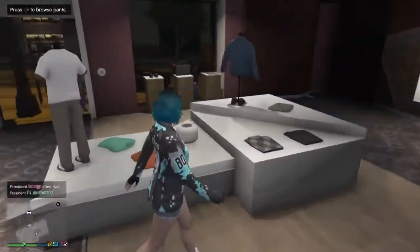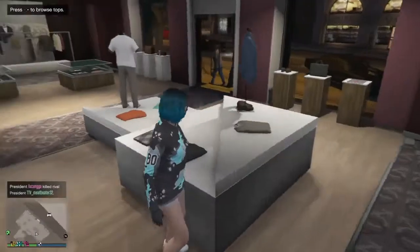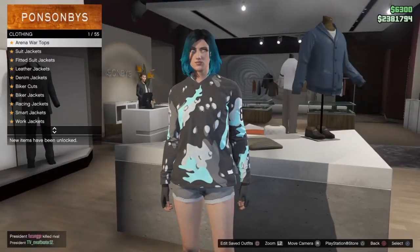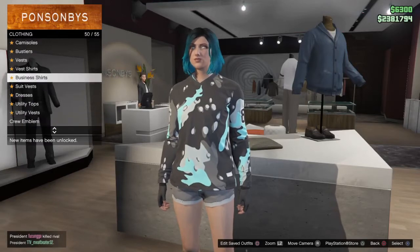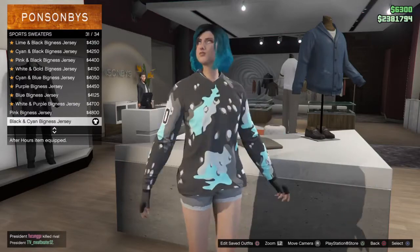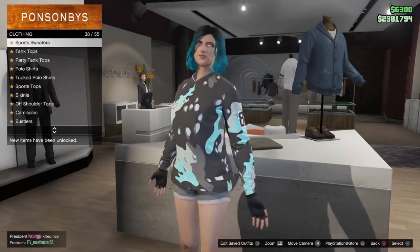Now the first thing you want to do, you want to go over to the shirts and go down to sports sweaters. You want to go up to sports sweaters, and get the black and cyan bigness jersey — you want to get that one.